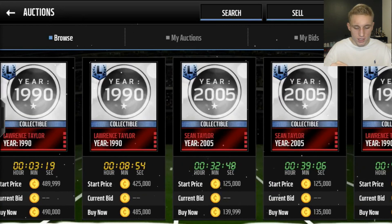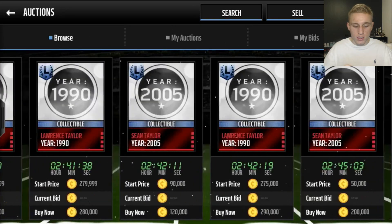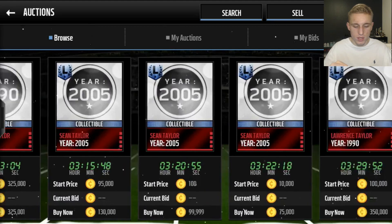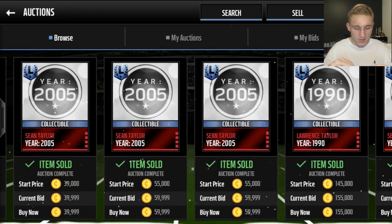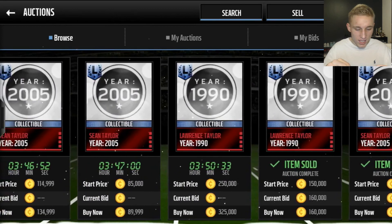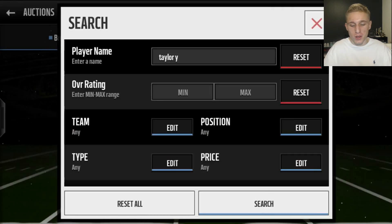If you go 'Taylor Y' you're gonna get Sean Taylor and Lawrence Taylor year collectibles and these are expensive as hell. Let's see if anyone dropped this last round. Someone could have sniped - I'm not exactly sure what they would be going for. Sean Taylor's dropping for 50k! Lawrence Taylor went sold for 160k!